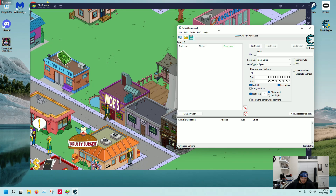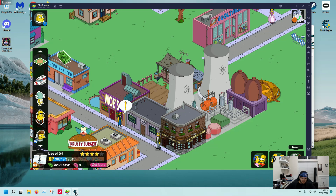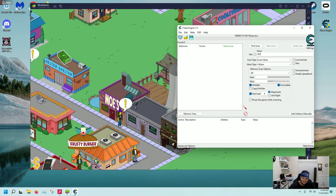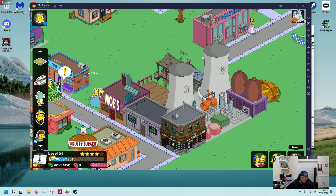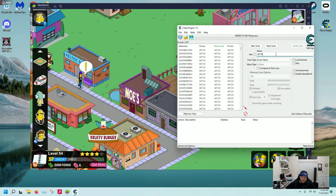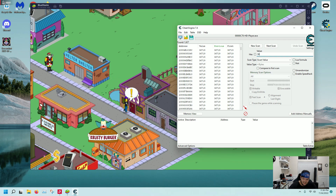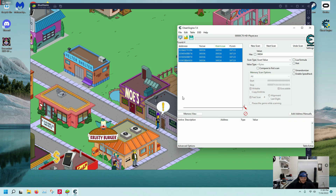The next thing we need to do is establish a baseline for the value we want to search for. In this case we're going to use XP because it's the most specific thing we can search for. Our XP here is 36,719 — that will be the first thing we search for in Cheat Engine. Go 36719 and hit First Scan. Okay, 1,627 results. Now I'm going to collect money from here and it's going to boost my XP by a little bit. It changed — 36,834 is now what it's at. I'll change Cheat Engine to 36834 and hit Next Scan. Now I have four values here and they will likely all stay about the same, but we can test that.